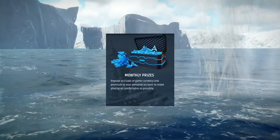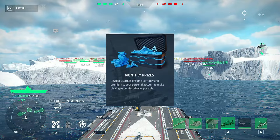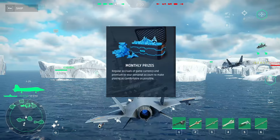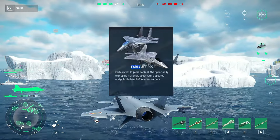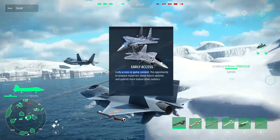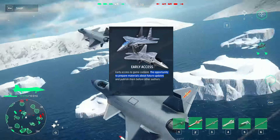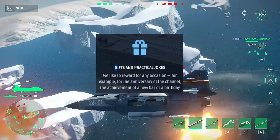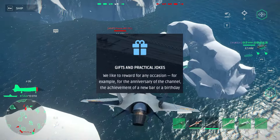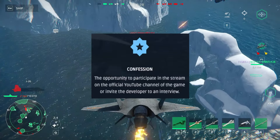You will have monthly prizes to your main account. Once you get accepted to this program, you will get 10,000 gold bars, 50 million dollars, and 30 days of premium account — and this will be monthly. Also, you will have early access to all the game content. About every single update, if there's a new jet or a new warship, you will have it in the press account. With these benefits, you will be able to do giveaways to your community.